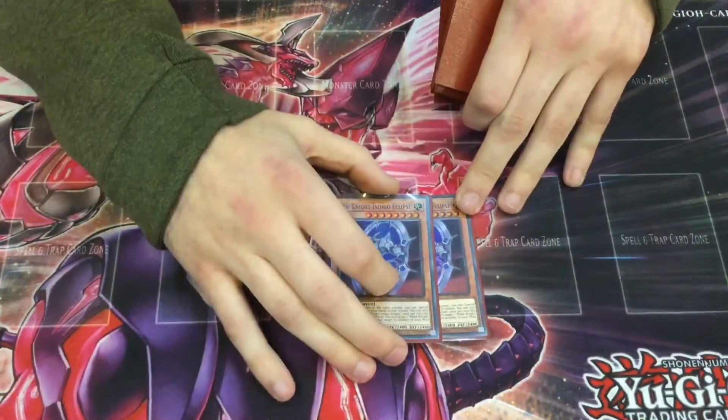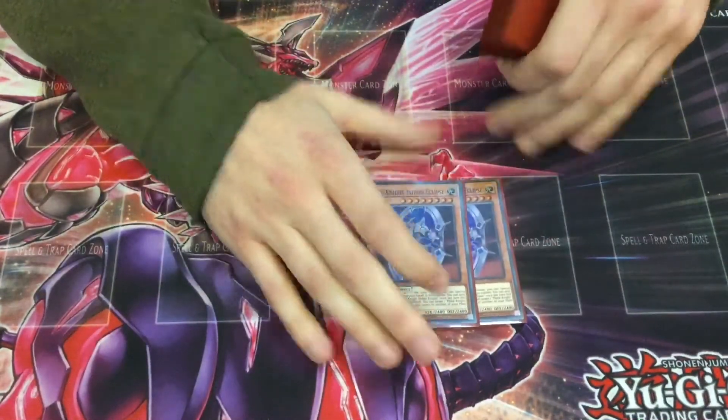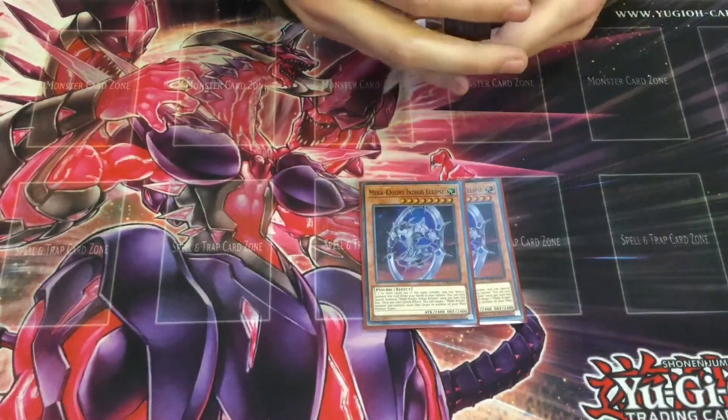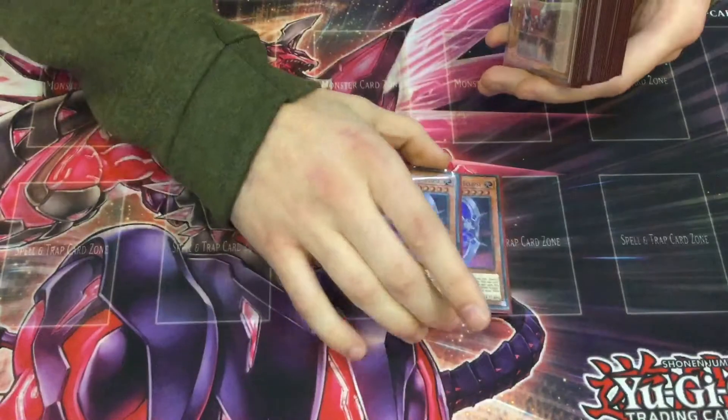Then two Indigo Eclipse. He's a mover — moves columns, so you can reuse columns that you've already used, or use them for different effects later in the deck. Also level 8, so you can make Ding Geassu using him and Purple.